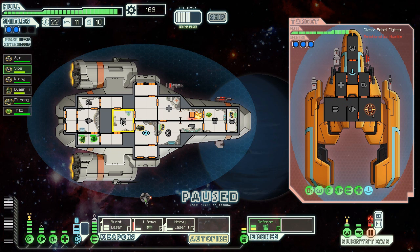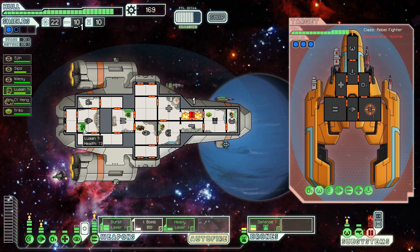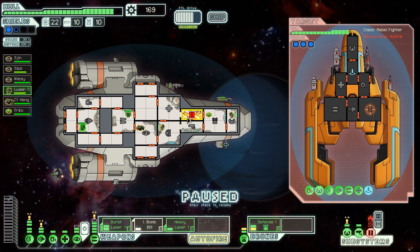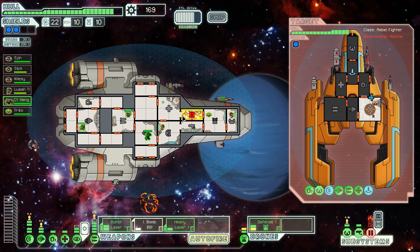Combat status, situation. Sips, get back to the weapons array. Luwanti, get back on the engines. Oh my god, we got a fire in the door control. Let's vent that into space. We can't - the door control is down. Luckily, Rockman here is immune to fire. So get in there and put out those flames. He's slow, but he's fireproof.